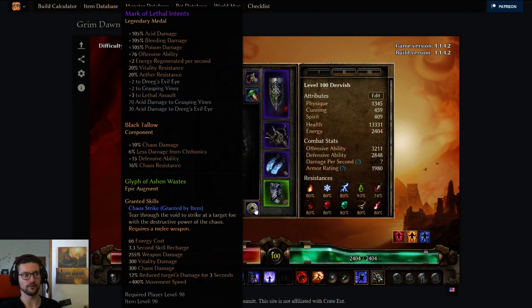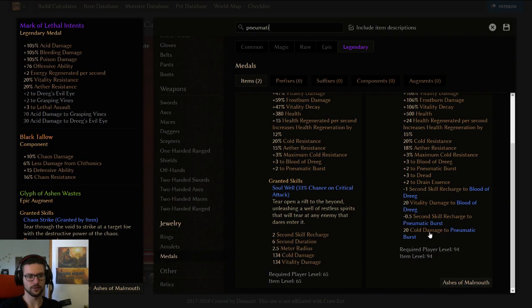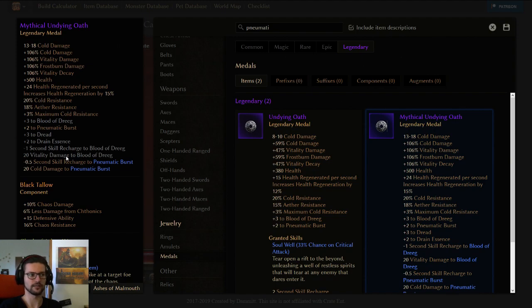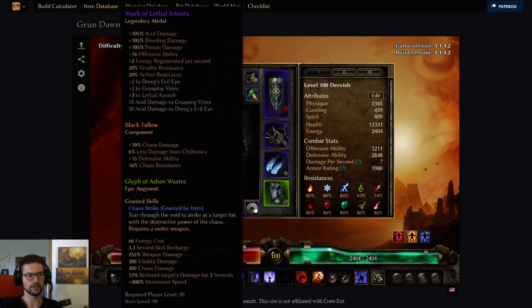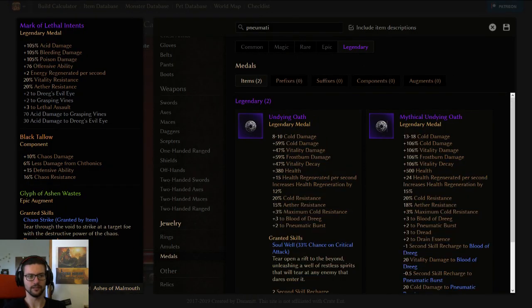For the medal, we chose Mark of Lethal Intense, mostly because of the Lethal Assault bonus. But you can also go for the Pneumatic Burst medal — this one gives more Cold Damage to Pneumatic Burst, but this Cold Damage would be applied to ABB, and on ABB it will get converted to Acid. So basically you have 20 more Acid Damage from Weapon Damage because of this. It might be better than this, but you're gonna lose plus three Lethal Assault, and also you would have Cold Resistance instead of Vitality Resistance. Just keep in mind there are other medals you can use here, like Undying Oath. In this case, I use these to max Lethal Assault. If you have another way to max it out from rings or pants, then you can go for Mythical Undying Oath instead.